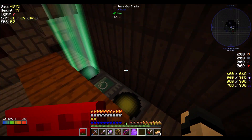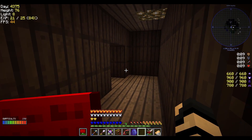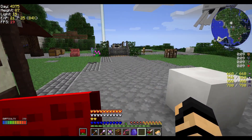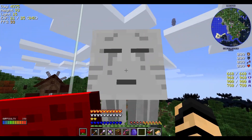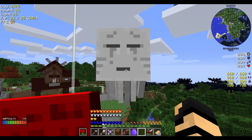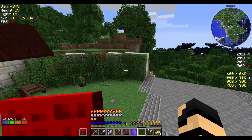We now have a teleportation setup back here as well, which will lead us back to our original nether base, should we need to do that. We still do on occasion because right now all of our stuff is there. Ector left a little surprise here as a reminder of the nether — our little ghast friend. He's harmless and sleeping all the time, but we do have him haunting the spawn area.